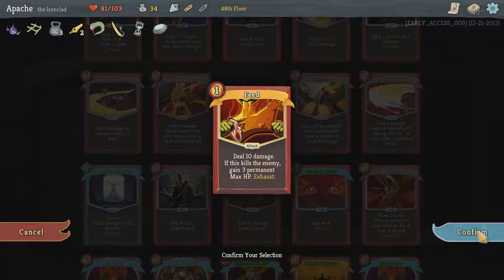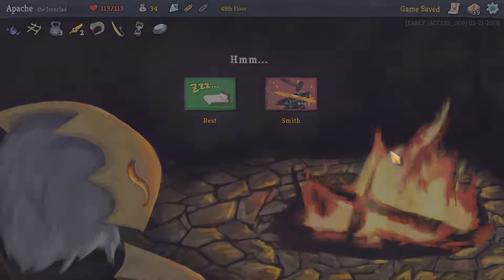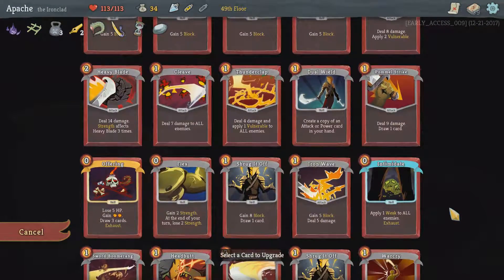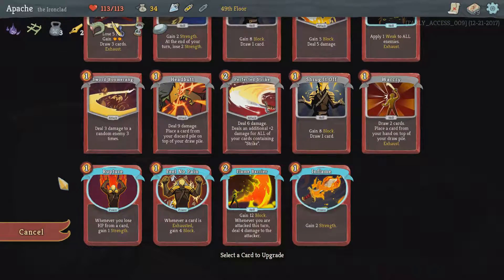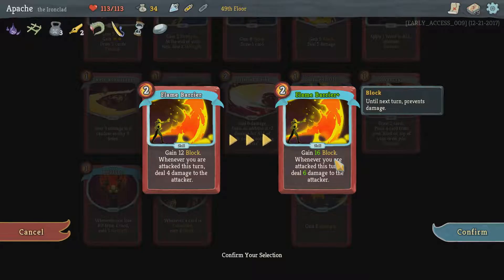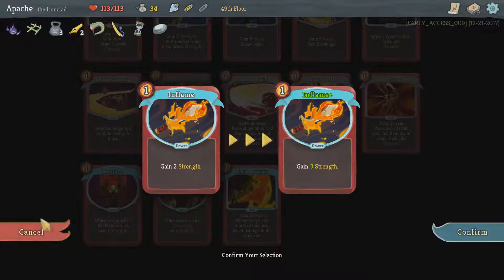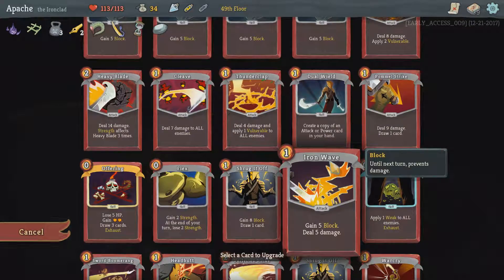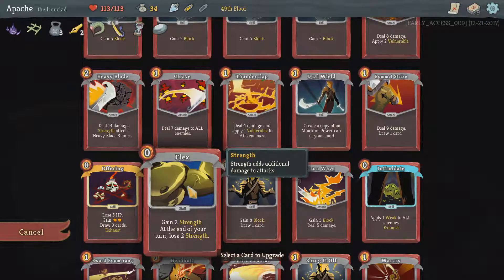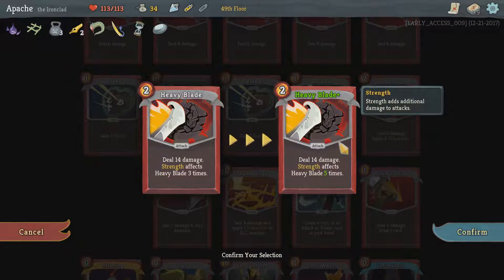Maximum hit points increased by 10 and healed at 4 — what more can you say. Now we're going to go for another upgraded card and I think we want to go for something a little bit more tanky. Flame Barrier — 16 block, that's very nice. Gain 3 strength from that, gain 4 strength on this. Wonder if you use Flex and then double it — whether it keeps the doubling. Five times strength on this one. How are we off for blocking? Not really that much at all. I think that times five — the heavy blades. The synergy I'm going for — this is perfect for that synergy. A very very offensive-based maximum hit point — can soak up a huge amount of damage.